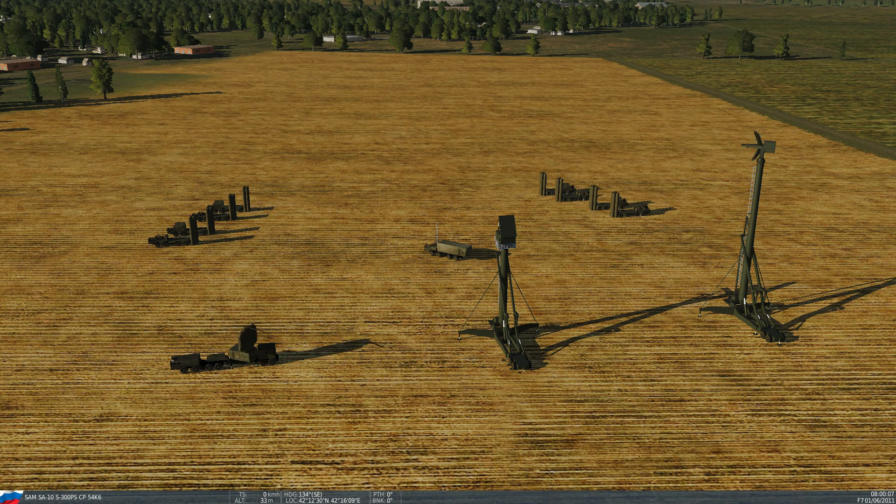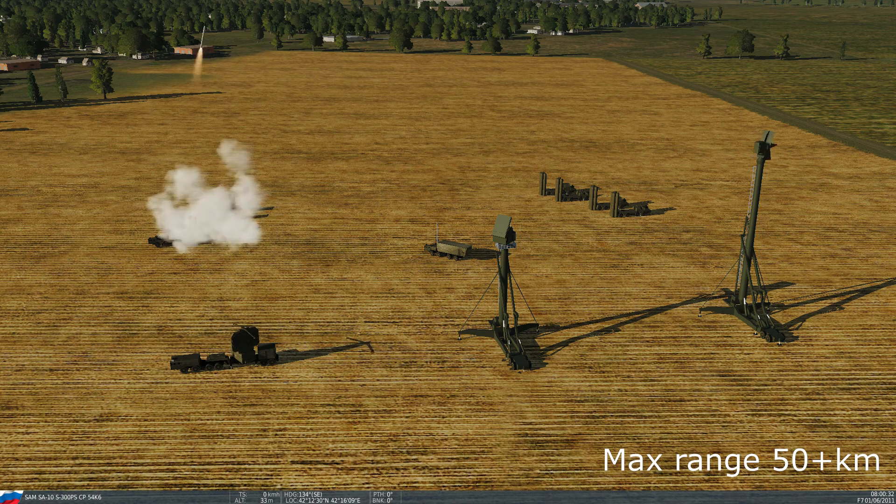Here we have the SA-10, also known as the S-300. Starting from the front left, we have what I call the Waffle — it's the first search radar. In the middle, we have what I call the Matchbox, which is the track radar. Destroy this and the entire system is as harmless as a puppy. And then on the right, we have what I call the Banana, which is another search radar. If there's one radar you want to destroy, it's one of the big pole ones. If you can't tell the difference, just fire on either of them — hopefully you get the right one.